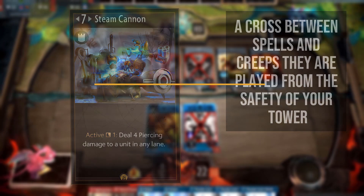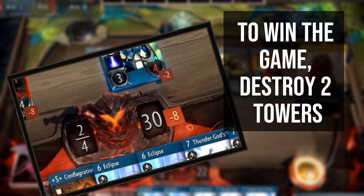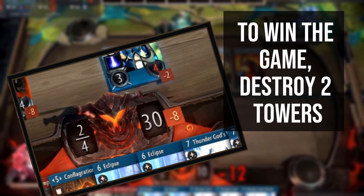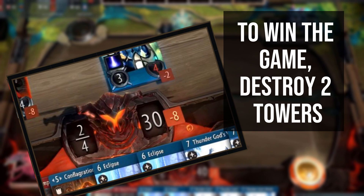To win a game of Artifact, you need to destroy two enemy towers or one enemy tower and the enemy ancient. There is one tower for each player in each of the three lanes, and they start with 40 health. If you destroy a tower, it will be replaced by the ancient, which has 80 health. Towers and ancients themselves do no damage — instead they are the vessels for your mana, allowing you to cast your spells and summon creeps.